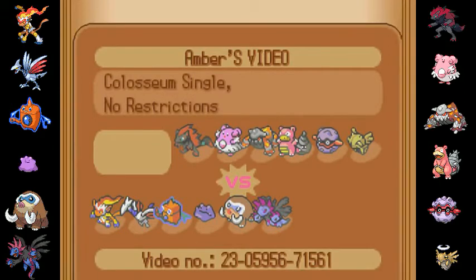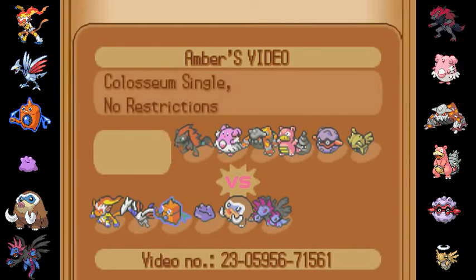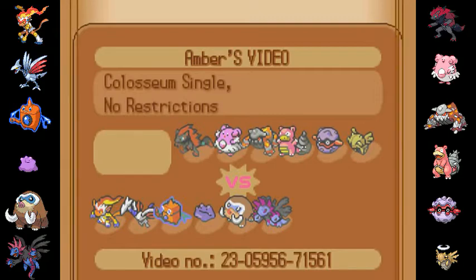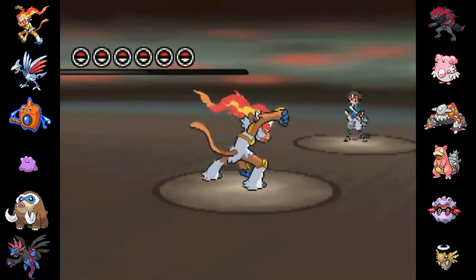This OU team has been redone a little bit since the last time you saw it. It had Tornadus-T on it, but Tornadus-T is now Ubers, so I had to replace it with a Spex Hydreigon. Because I put on the Spex Hydreigon, I then had too many weaknesses to Fighting, so I replaced my Ferrothorn with a Skarmory. I found that this variation actually works pretty darn well.